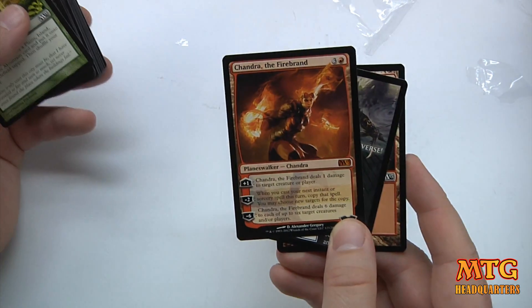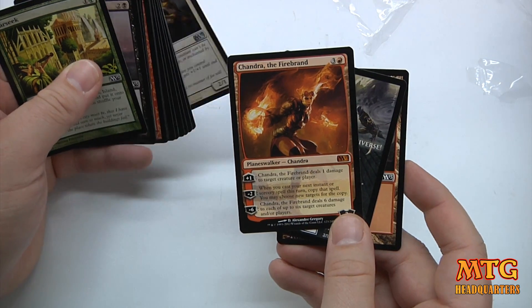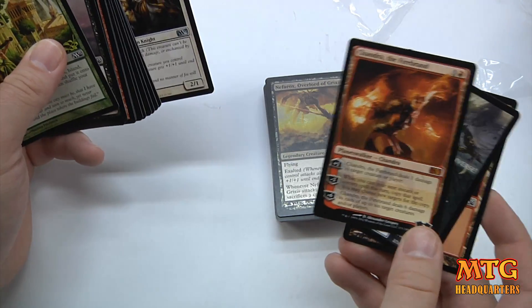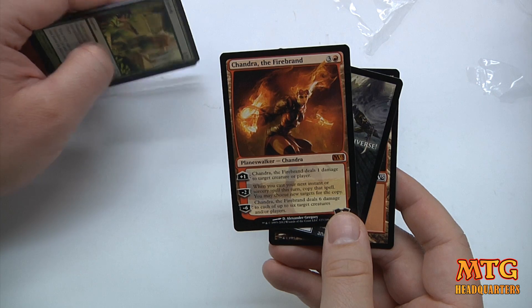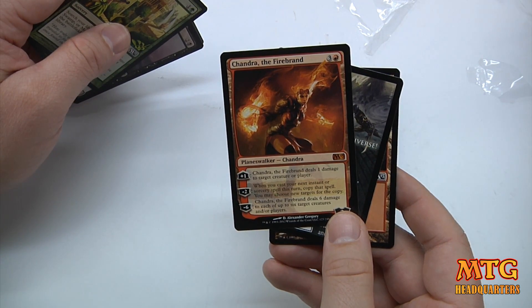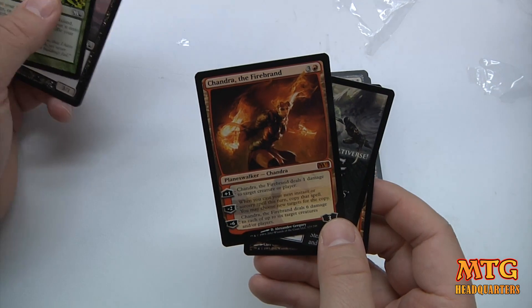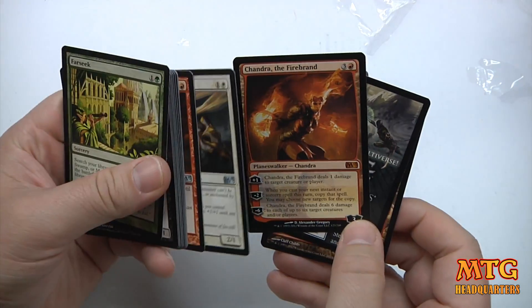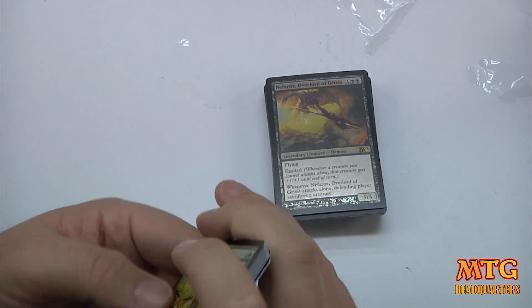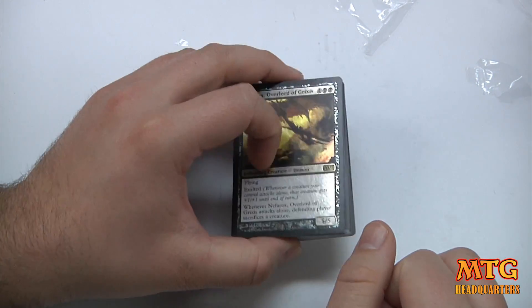A Mythic Rare and a Planeswalker! This is a killer intro pack. So we've got two Mythics in the intro pack — Chandra, the Firebrand. Her plus one deals one damage to target creature or player. Her minus two: when you cast your next instant or sorcery spell this turn, copy that spell and you may choose new targets. And her final ability: she deals six damage to each of up to six target creatures and/or players. This might be the best intro pack I ever opened. I'm glad I got to do that on camera, because that was pretty sweet.